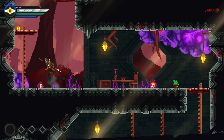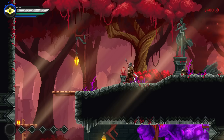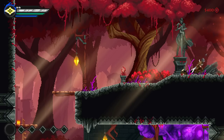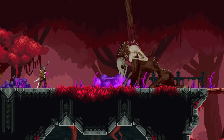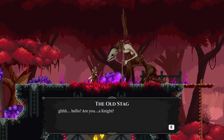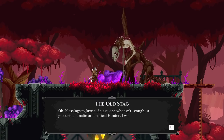It seems like the game cues up your heals too, so if you spam R it's going to use up all your heals as well - keep that in mind. On to the next tile - gooey things, banners, tumors growing out of the ground. You're a boss, aren't you? Oh, you're impaled on a tree - you're not a boss. Blessings to Juxty at last - one who isn't a gibbering lunatic or fanatical hunter. I was starting to fear there were none left. Have you come to free Saint Trallium?